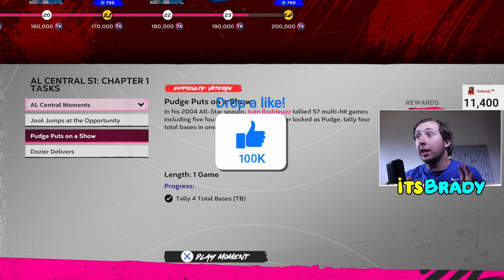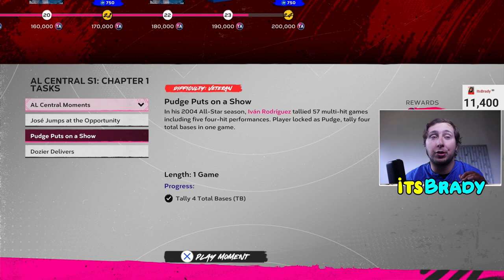I would recommend doing the Moments — they are so easy and they give you 3,000 XP a pop. Something like 'Punch Puts on the Show' is literally just hit a homer or two doubles, one extra base hit — not hard at all, on Veteran difficulty. They're freebies. Make sure you do the Central Moments because they're really helpful. They probably take an hour to finish all of them, maybe 30 minutes if you're popping off, but it's a lot of parallel XP, a lot of packs, and a lot of stubs.